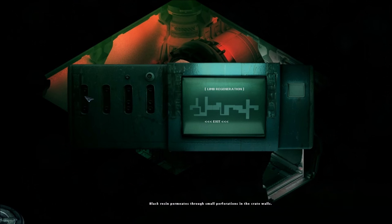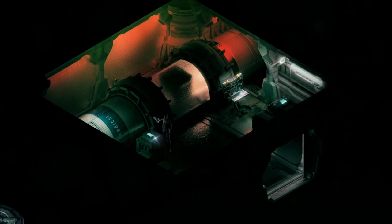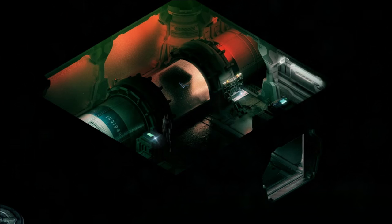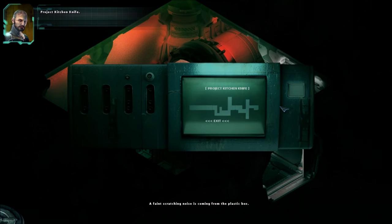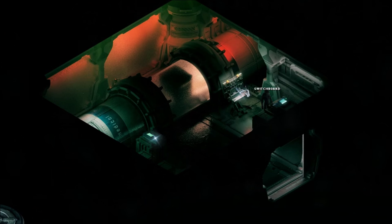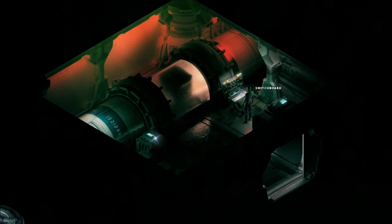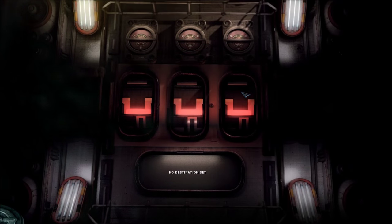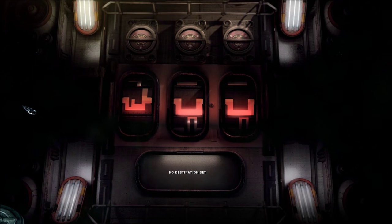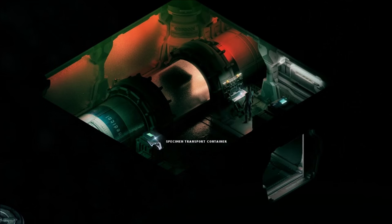Limb regeneration — how do I do this? This is not clickable yet. Maybe this one — nope, doesn't do anything. Let's try the other one: Project Kitchen Knife. Can't do anything with this either. I guess we'll have to do it on the switchboard. No destination set — we have to arrange the shapes matching to the specimens.